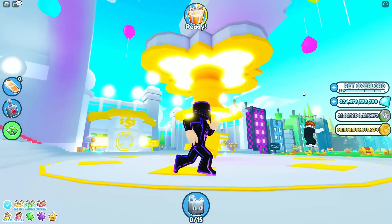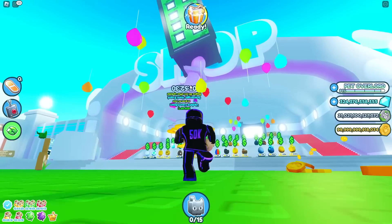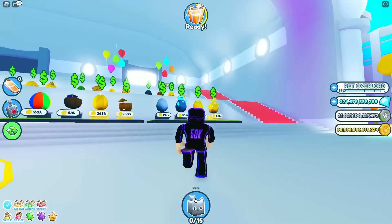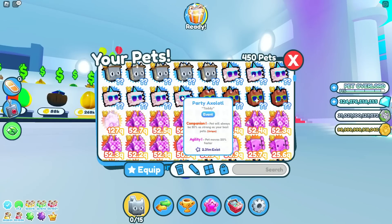You're going to notice a big fat NPC here, and this NPC has a timer above it — usually active on Fridays and Thursdays. Once the timer ticks all the way down to one minute, you actually get a little bag that contains a gift. And in that gift, you are going to get an event pet. The event pet right now is probably going to be the party axolotl. You can get better ones, but this is the one you'll get most often. You can even get a huge pet, but most likely you're going to get the party axolotl.